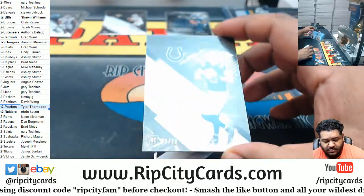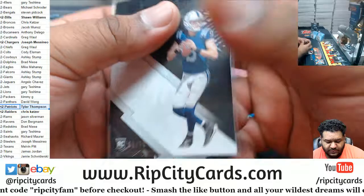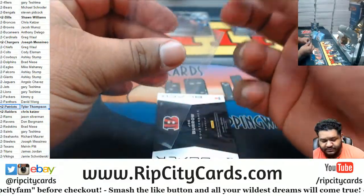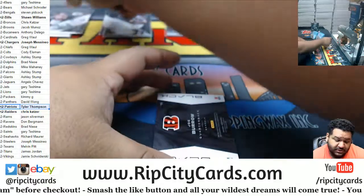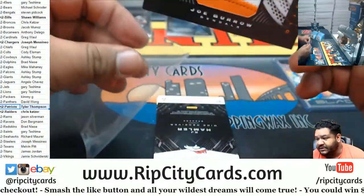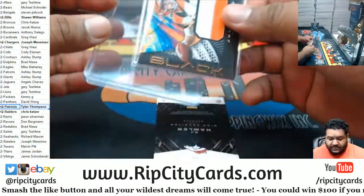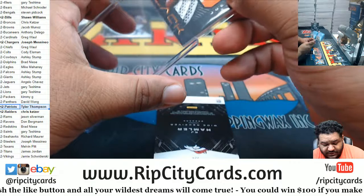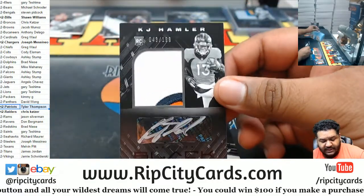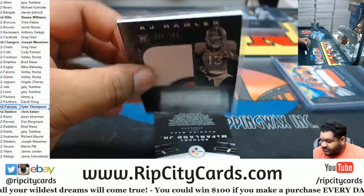We got to 75, Jacob Eason, Colts. Kelsey for the Chiefs base. A Joe Burrow — nice, two-color relic to 250 for the Bengals, would have been nice with some more color and some more ink. KJ Hamler 209, Broncos RPA — well, three-color relic.